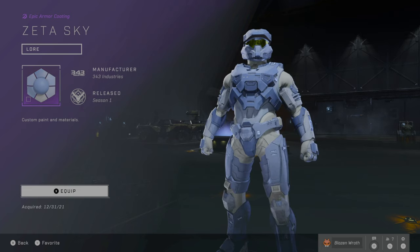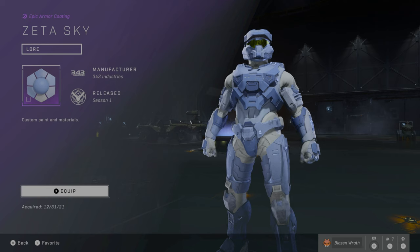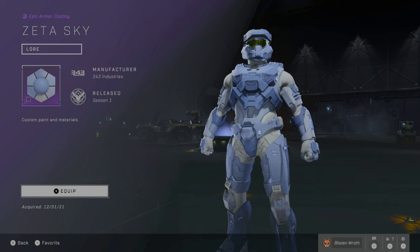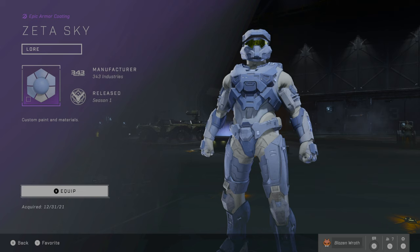Next is Zeta Sky, and this is probably the most common promotional cosmetic out there, because you just had to simply pre-order the game. What's unique about this one is the tech suit or undersuit is white, which most of the coatings are not. So that's what makes it stand out. It's alright. I like it. It is what it is.